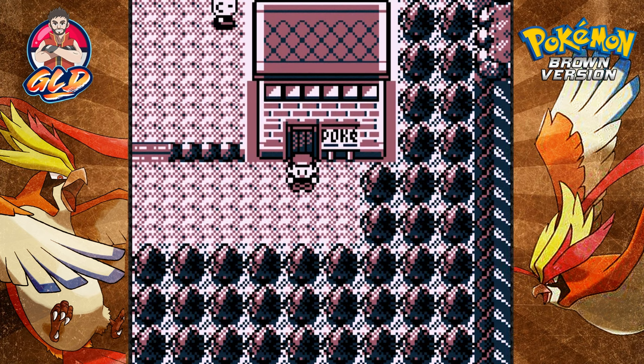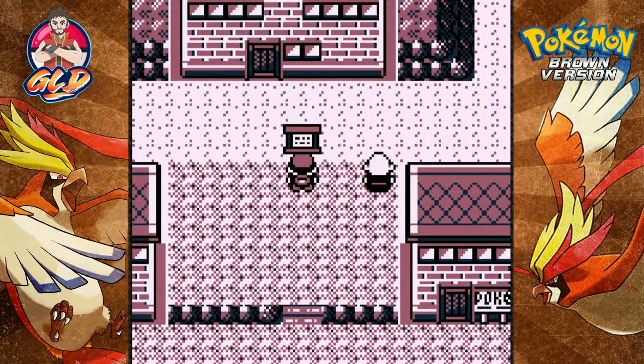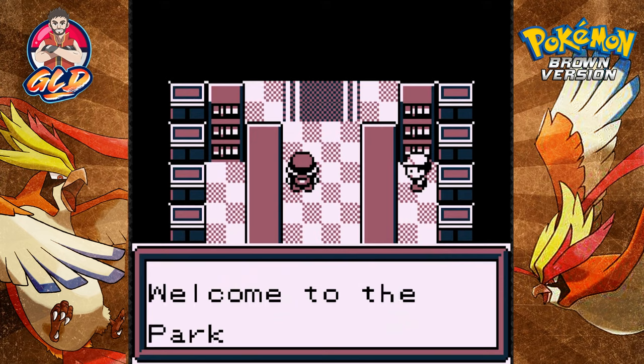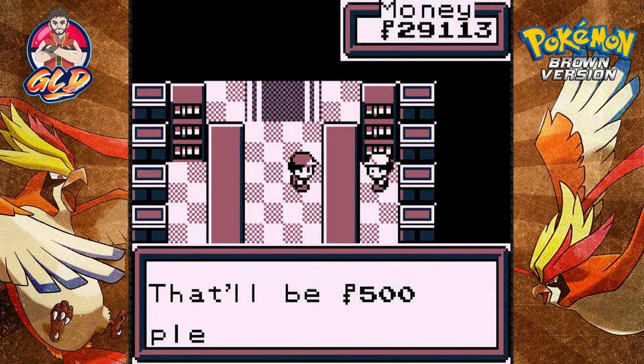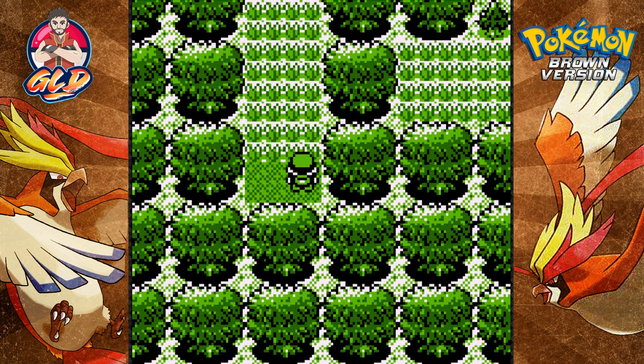What's up guys, it's me your host Draven, and welcome to another episode of our Pokemon Brown walkthrough. In our last episode we won another badge, and now in this episode we are going to be doing a little something here. A few episodes ago you saw me go into the park right here to catch some Pokemon, and we found a secret cave. I did a little research and yes, the secret cave happens to be the site of a Pokemon that we could actually capture.